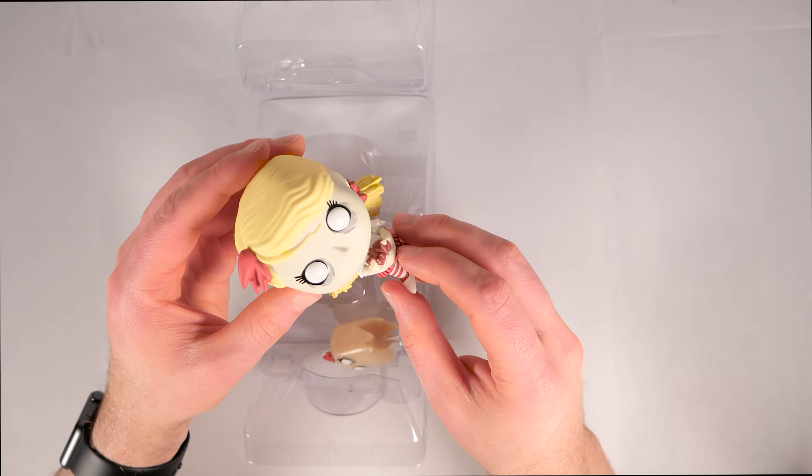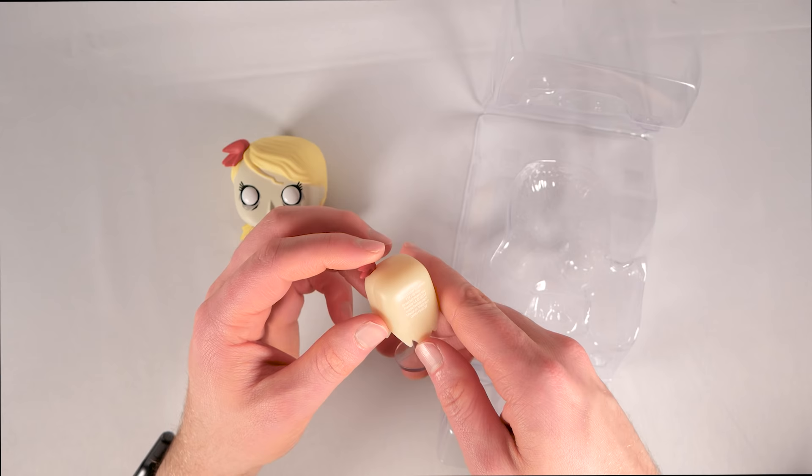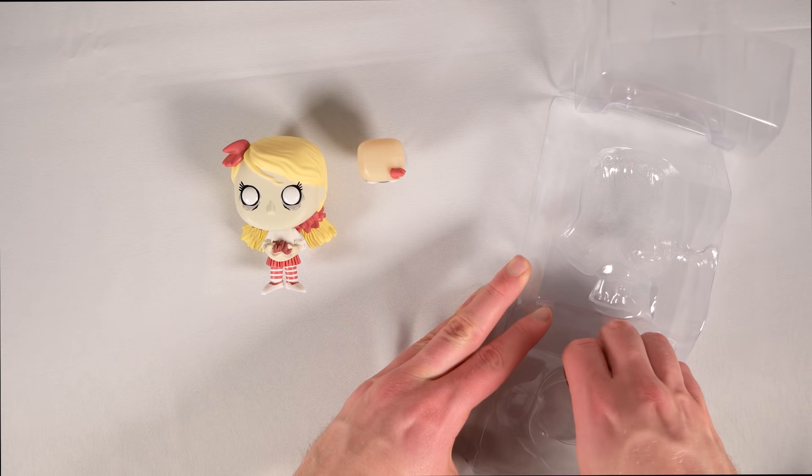Here is Wendy — she's holding Abigail's flower, as you can see right there. She's got white eyes, like most of the female characters in Don't Starve. And then here is Abigail, who has a little stand of her own, which is nice because otherwise I don't think she'd stay up.